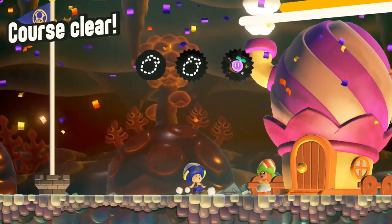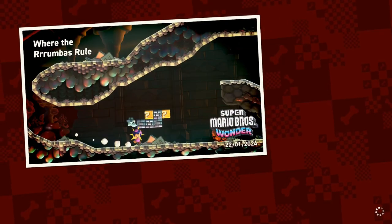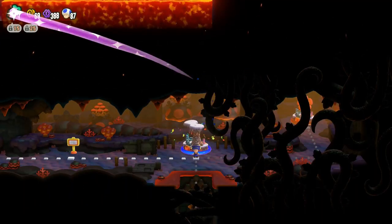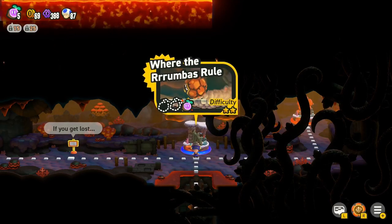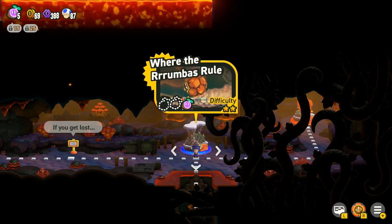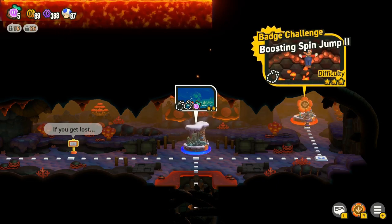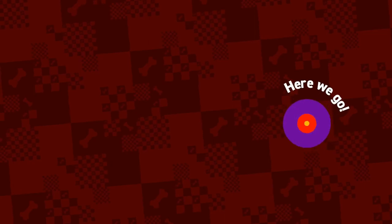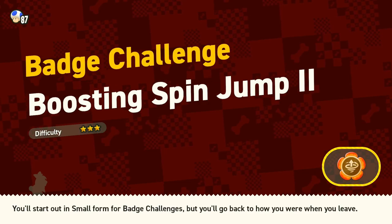I wasn't even expecting that - I was just looking for secrets. That goes down, or everywhere - it just goes everywhere. Might have just opened this up, which is the next boosting spin jump challenge. Good thing we've been practicing that recently. Nice switch of badges there - worth it.